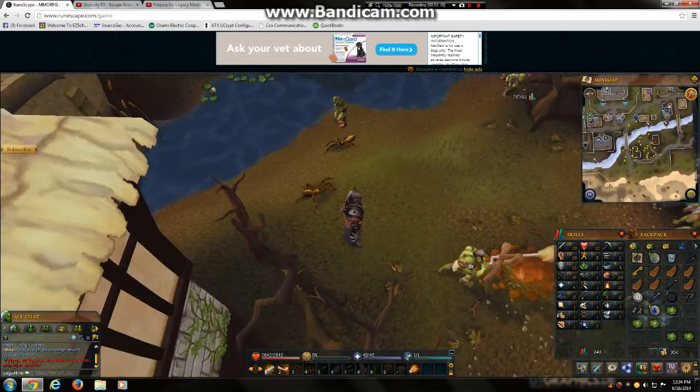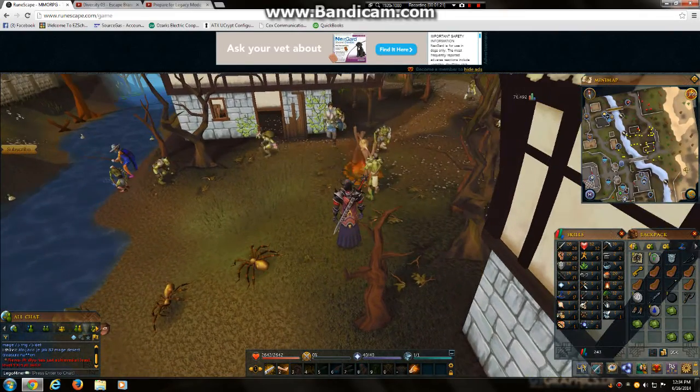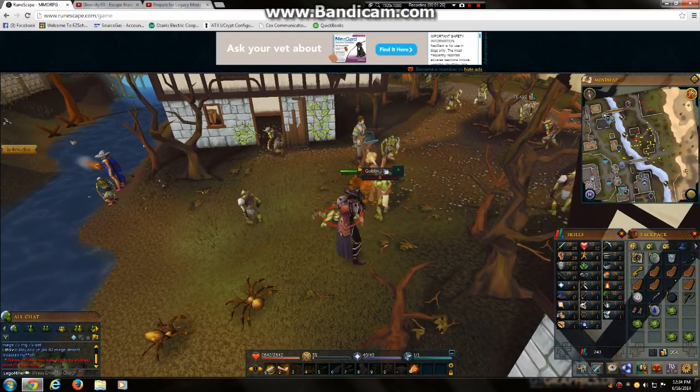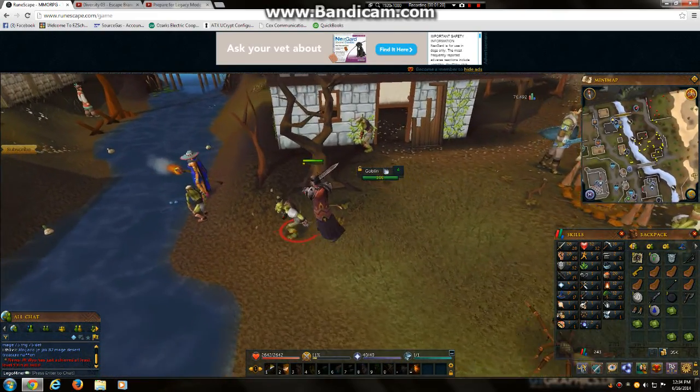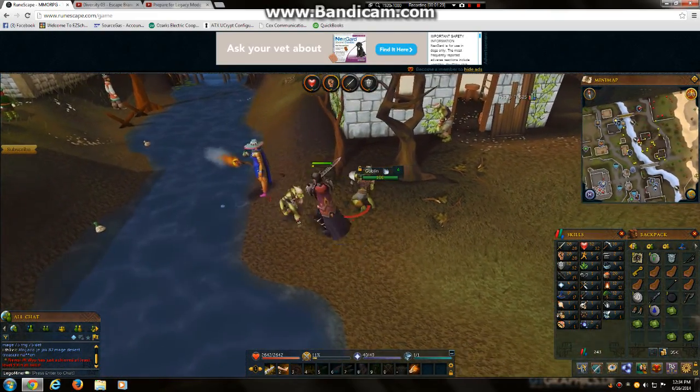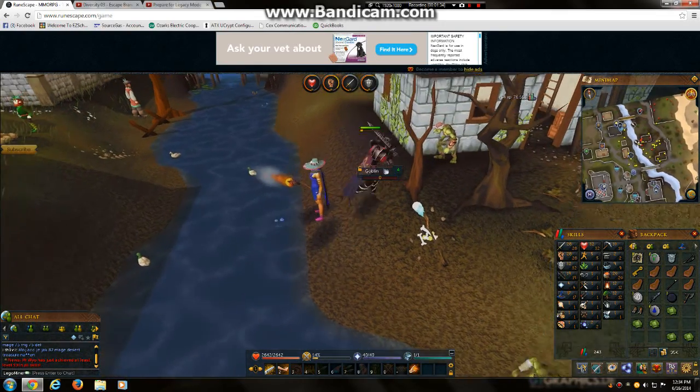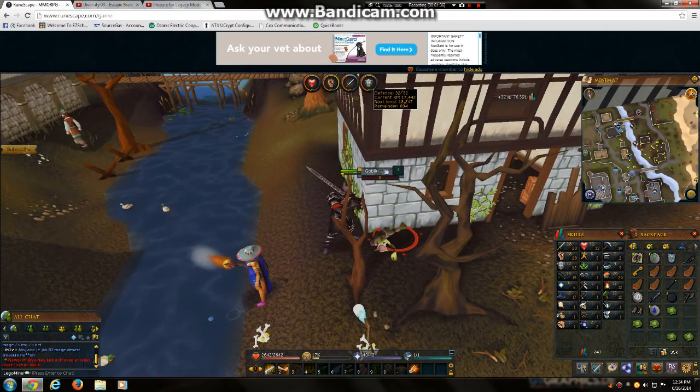Once you're here, you click on one goblin and you can one-hit him, and you just keep on doing that until you start leveling up your strength, constitution, attack, and defense.